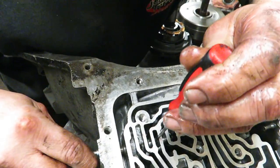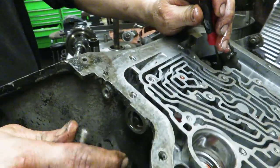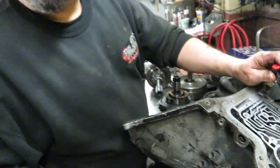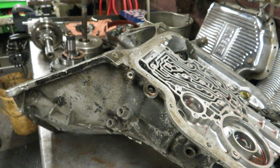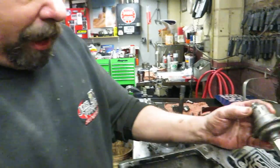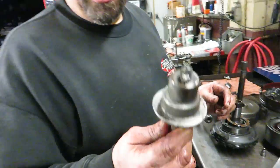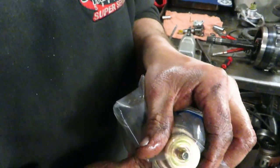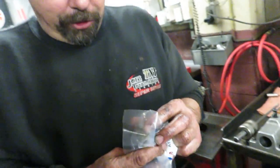This modulator valve is supposed to slide free in the case, so we're going to polish this valve after we clean everything. What does that valve do? The modulator valve is vacuum-operated from the engine, and it controls the shift pattern — how high you want the transmission to shift or how early. This is a stock GM modulator valve; on the aftermarket ones there's an actual adjusting screw inside. If you want the transmission to shift earlier, you turn the screw out; if you want it to shift higher, you turn the screw in a little bit.